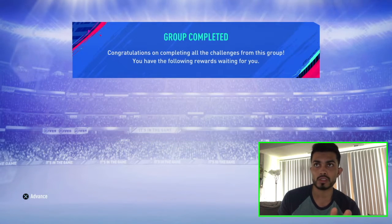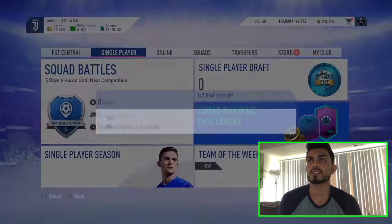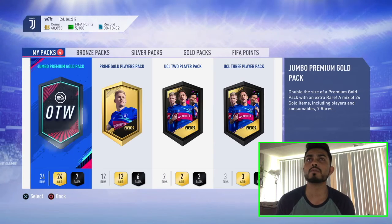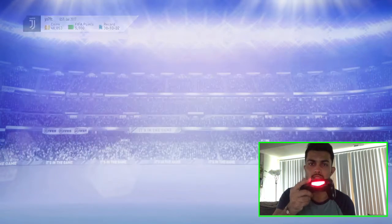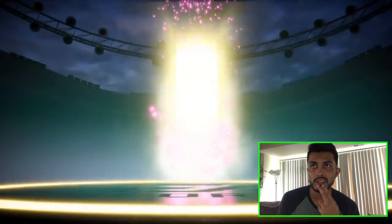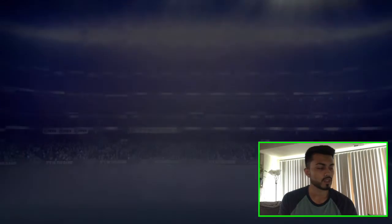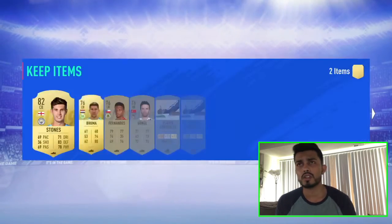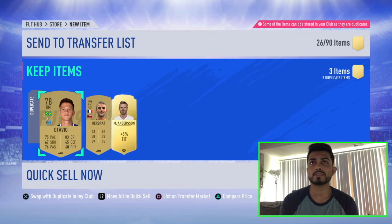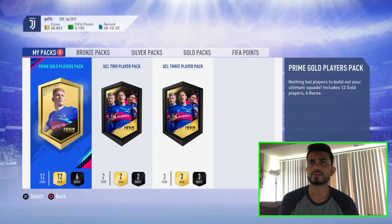Let's open the packs! First package — Jumbo Premium Gold Pack — come on, give me somebody, give me a board... we don't even get a board! We got Stones, Bruma, and Fernandez. I'll take it — it's free, I didn't spend anything on it, so I'll take it any day.